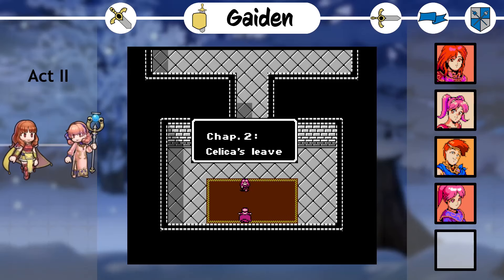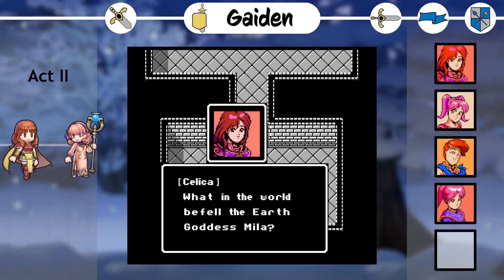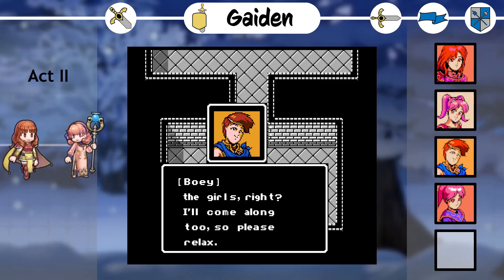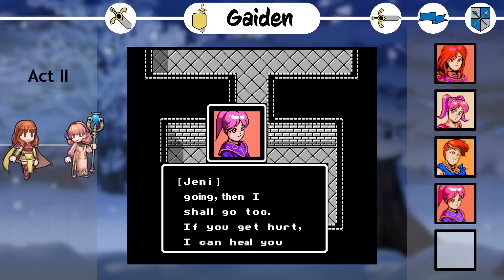Gaiden. Act II, Selica's Leave. Our perspective switches to that of Gaiden's other protagonist, the priestess Selica. We start in the Priory, where Selica resolves to set out for Mila's temple, where she hopes to seek Mila's aid in restoring the land of Sophia, which has recently become overrun with pirates and tares. To assist in her journey, she brings along the mages Mei and Bowie, and the cleric Jenny, giving us a fully magical starting cast.